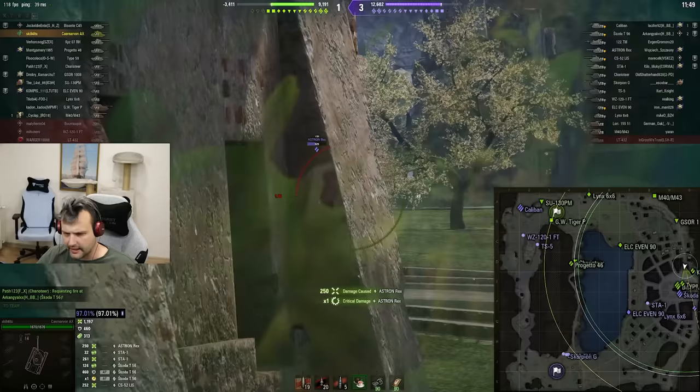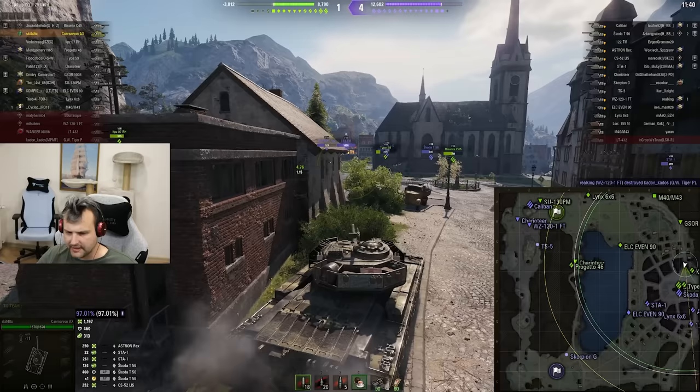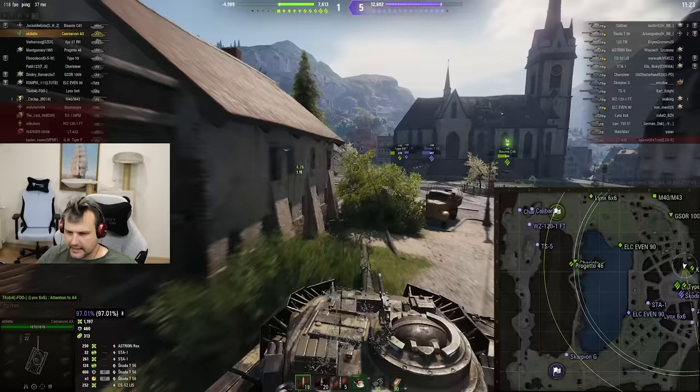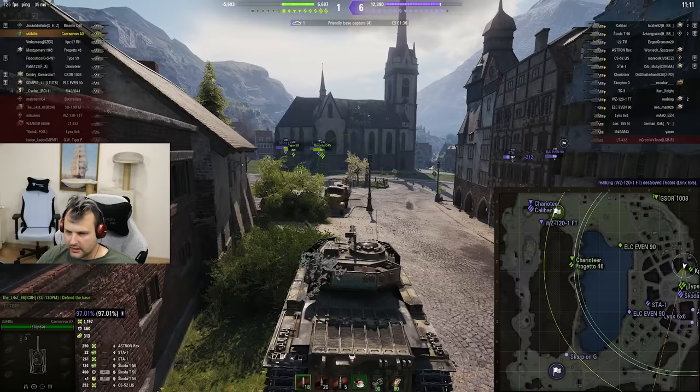Meanwhile Astron Rex — one to two TMs in the back. I'm pretty happy I'm not playing too aggressively. We already have 1000 plus 300 assisting damage — not ideal but way better than losing half your HP and having one shot left. In this kind of situation I simply do not feel like I could be too aggressive.